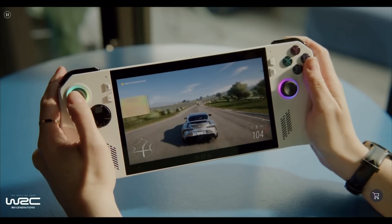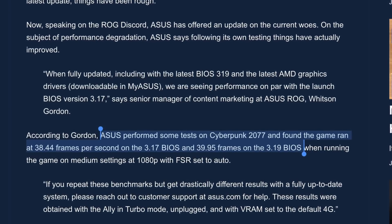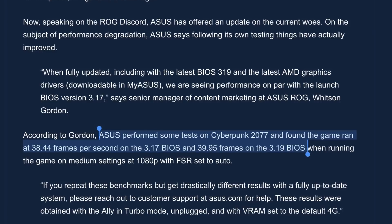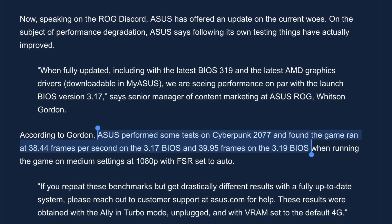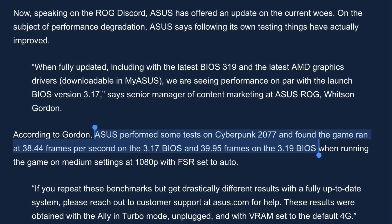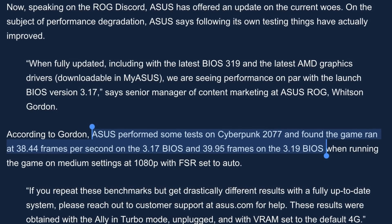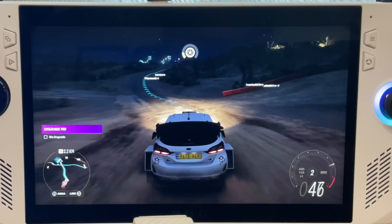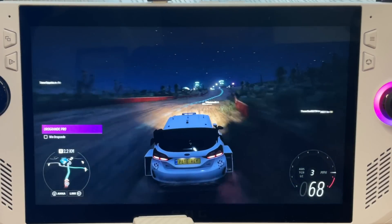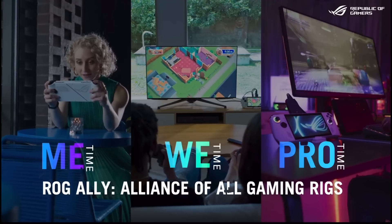There are two interesting things to really note here. The first is that there is no fix for any performance issues, as ASUS just a few days ago released a statement using Cyberpunk 2077 as an example — with it running at 38.44 FPS on BIOS 3.17 and 39.95 FPS on BIOS 3.19 — therefore ASUS not recognizing any loss in performance between these two BIOS releases. The second interesting note is that BIOS 3.2.2 will increase fan noise, and one of the big reasons why many people including myself bought the Ally is for the quieter fan as opposed to the Steam Deck fan, which sounds like a jet is about to take off.